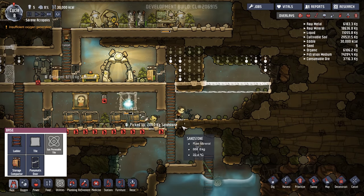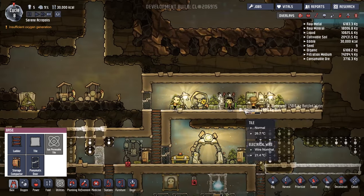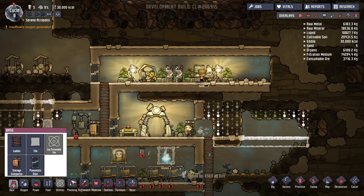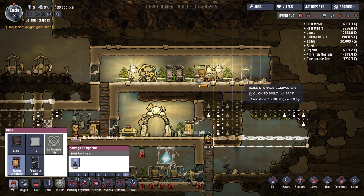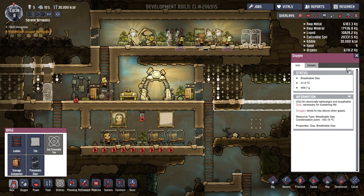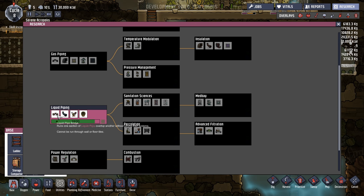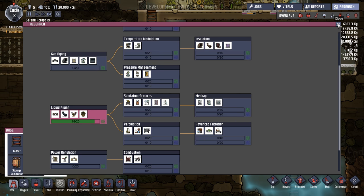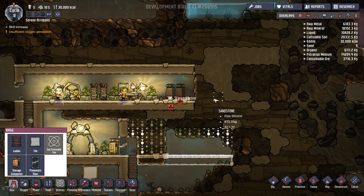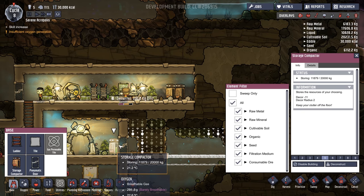Over here we could perhaps build a storage area — that would definitely be something I'd like to see made. We could have some extra storage up here; we'll pop down two extra storages there for now. How's our research going? We're almost there to the pumps and the liquid pipes. There's nothing we're going to want to do specifically with pumping yet — this is more that we want to move on to other things.